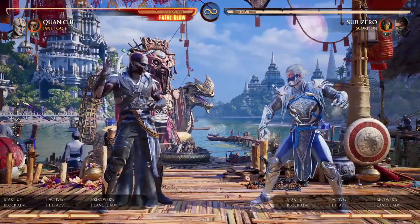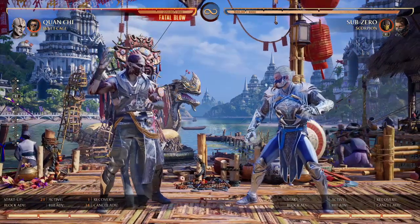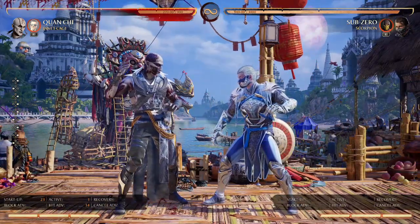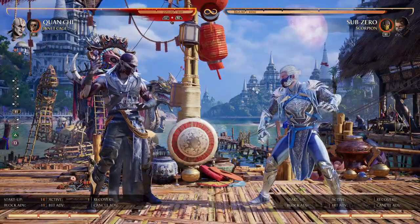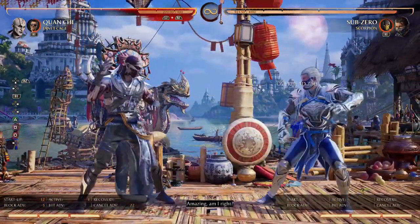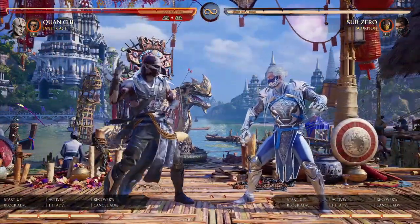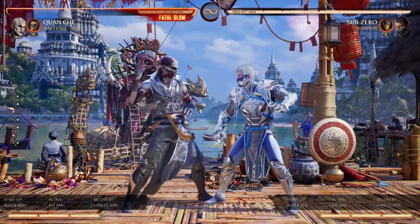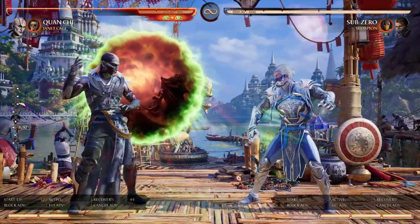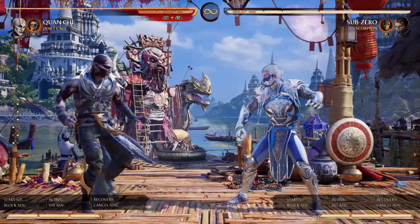The first assist is Nut Punch — her neutral assist. It's a mid with a 23-frame startup, so not too slow and not too fast, and it gives you a ton of hit advantage, which is incredibly good. That much hit advantage basically means your opponent is jailed into whatever you throw out next. They cannot crouch block either, so they have to stand block a high. You can go into a 2-1-4-2-1-3 low overhead mix, or do a 4-2-4, or whatever. What's also really good is you get a free setup on any portal — enhanced zone purple, zone of waste — but what's really good is your bone cage.